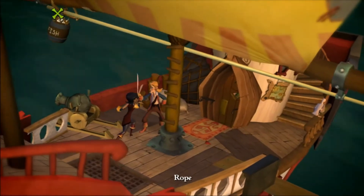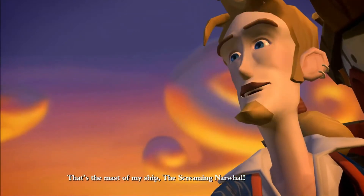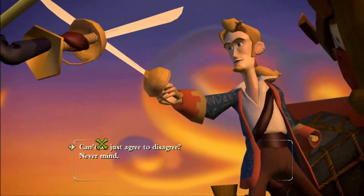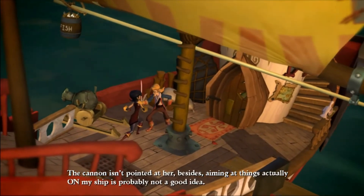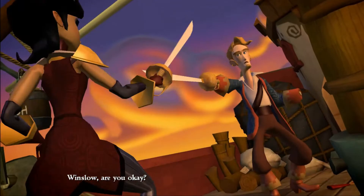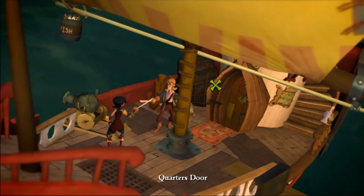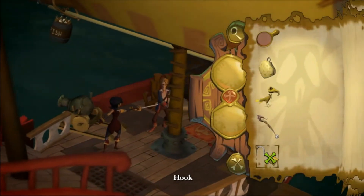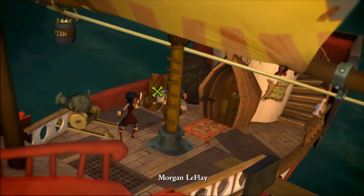I'm down here. We need to cut that rope. Looks like those bits of rope are securing that barrel in place. That's the mast of my ship — the Screaming Narwhal. I wanted to click on the cannon. The cannon isn't pointed at her. Besides, cannonfire on my own ship is probably not a good idea. Winslow, are you okay? Quite well, sir — I'm sure I'll be out of these ropes and out to help you in no time. We need to cut this rope. I can't get up the mast. The hook is great for grabbing things, not so good in a sword fight.